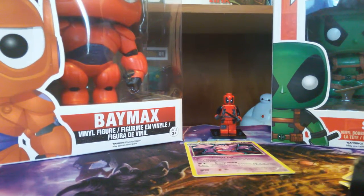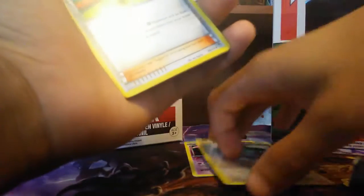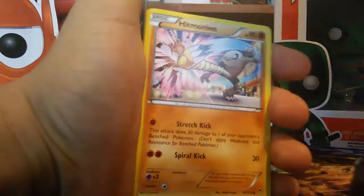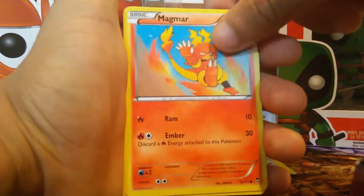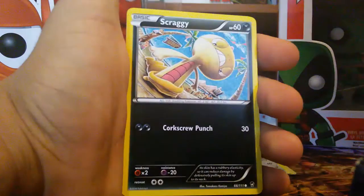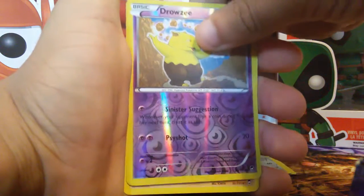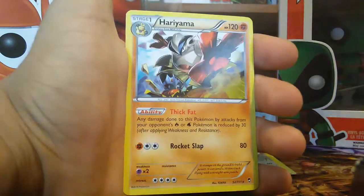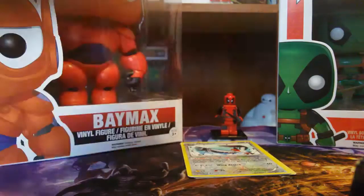I actually like that Swellow a lot, so I'm gonna put Swellow here because he's still cool — he's a reverse holo. We got Korrina, Hitmonlee, Fossil Researcher, Magmar, Pancham, Gallade, Pikachu, Scraggy, Drowzee, and the rare is a Hariyama regular rare. What's up with these pulls?